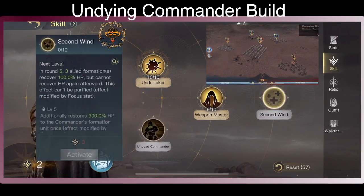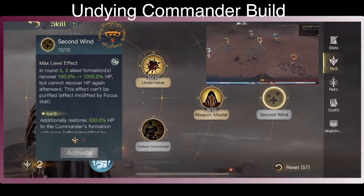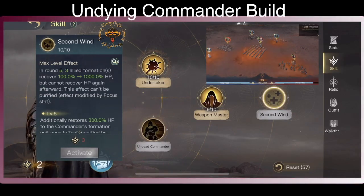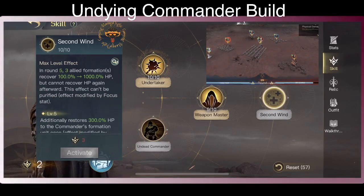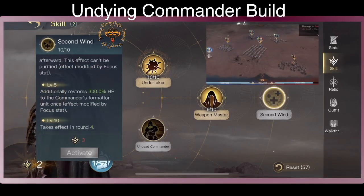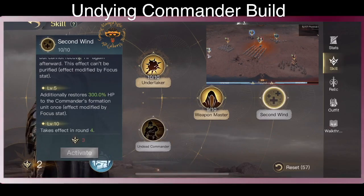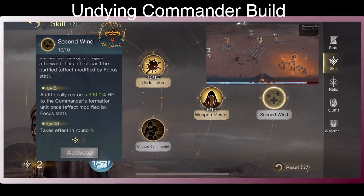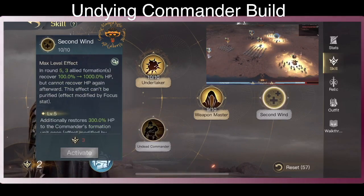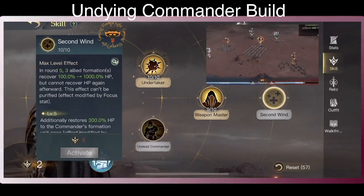Another option is a second win, which is Healing — not so popular on this, but they can heal. In round 5, 3 Ally Formations recover 1000% HP, and then cannot recover again. But you can heal an extra 300% and it takes effect in round 4 when you max it out. So if you survive the first 3 rounds, you'll have a chance to recover almost full HP and come back to fight again, making the battle last longer.